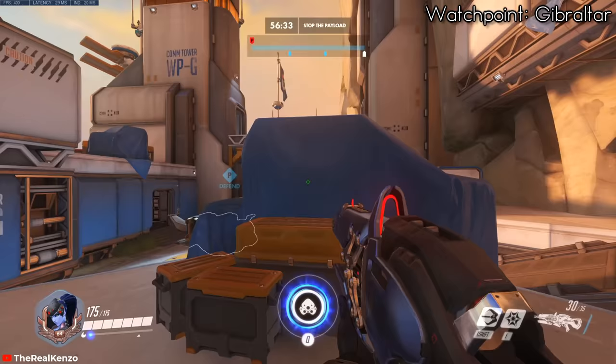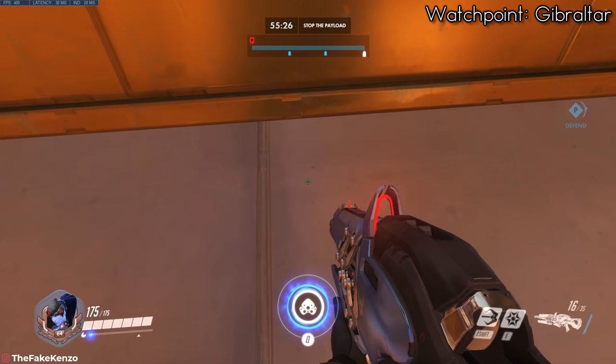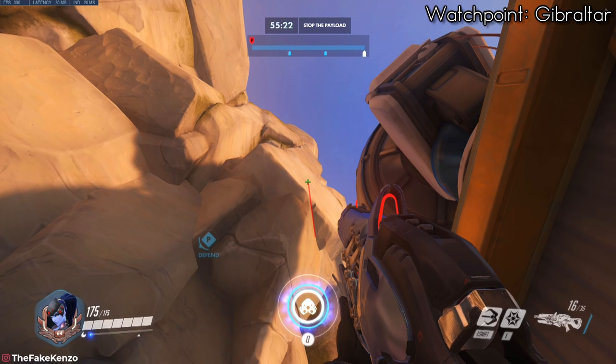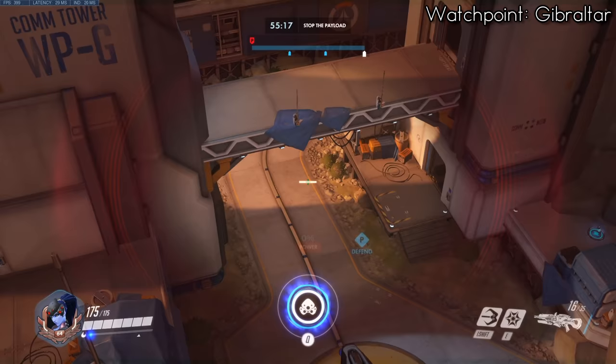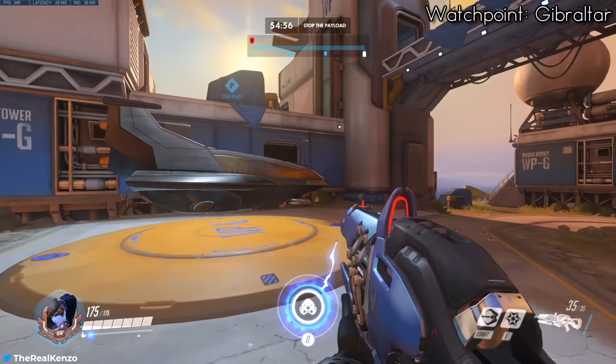Starting off we've got Watchpoint Gibraltar. To get to this spot we actually need to use two grapple hooks. The first one will be to the upper platform so we can get a closer reach. Then you want to stand in the middle of the line on the platform and aim a couple pixels perpendicular to the rock formation. Then you can simply hook and you should attach yourself to the side of the mountain. This is so high up that people coming out of spawn never see it coming unless they look up in the sky.